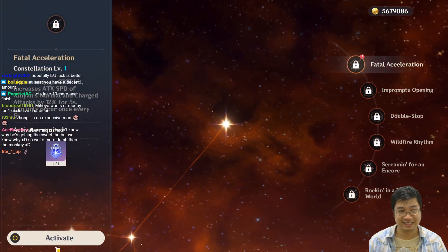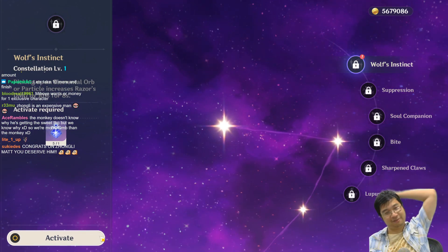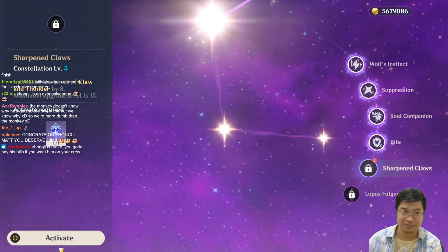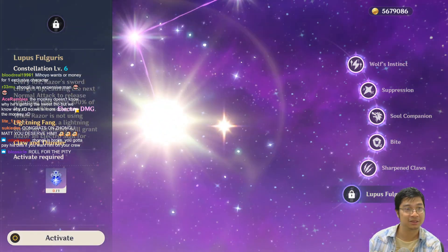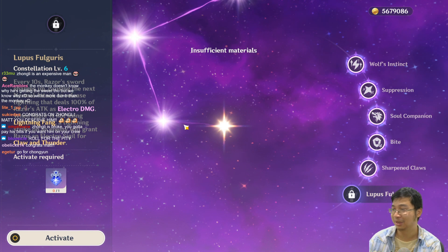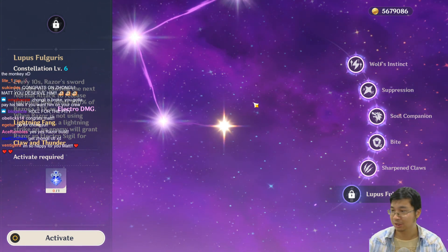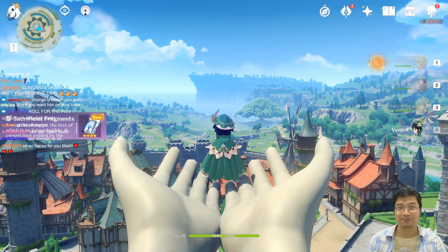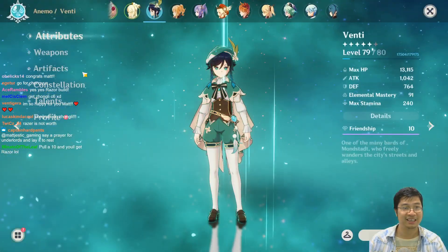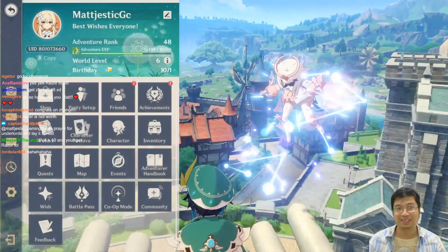Now let's go to Razor just as a small teaser for those we got. I can't believe they gave me five Razor constellations. I don't think it's worth going for Razor's banner specifically. Let me make a Razor build guide first and see how strong he is. We'll now try Zhongli out with a party of geo characters. I probably won't go too deep upgrading him since unlike smart streamers I didn't prepare enough resources to upgrade Zhongli.